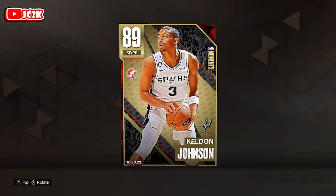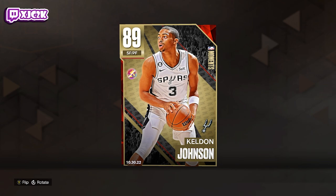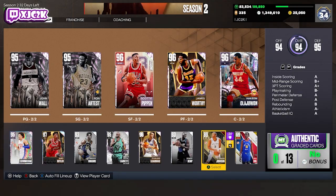Keldon Johnson had a very good performance just a couple nights ago — something like 25 points, 8 rebounds, 6 assists, or maybe 8 assists and 6 rebounds, 1 steal, 1 block, and he knocked down like 5 threes, and got himself a Ruby Moments card here in MyTeam.